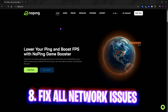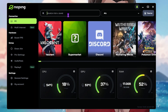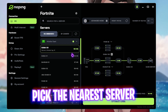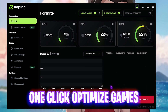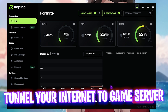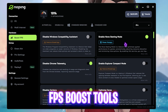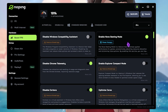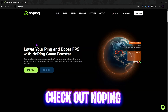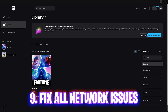Next, fix network issues using NoPing — download it free from the link in the description. Open the software, search for Fortnite, select it, and it will automatically recommend the server with the lowest ping. Click 'Optimize this game' for a one-click boost. This connects your PC straight to game servers to fix packet loss and ping issues. Head to the Boost FPS section and enable those options as well.